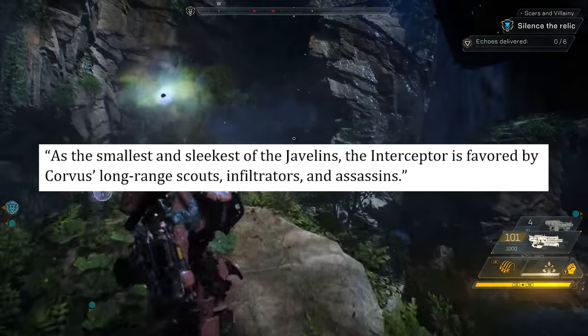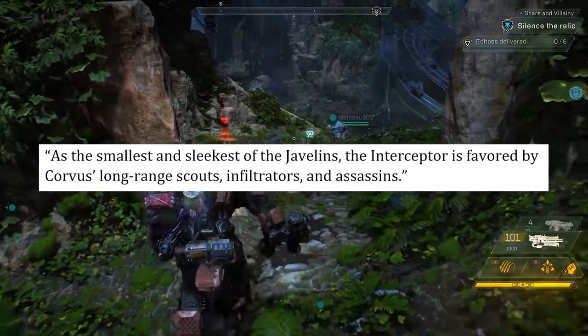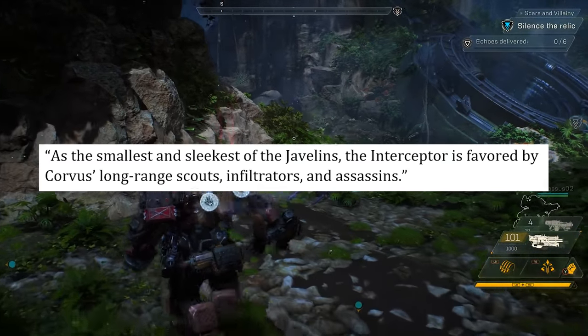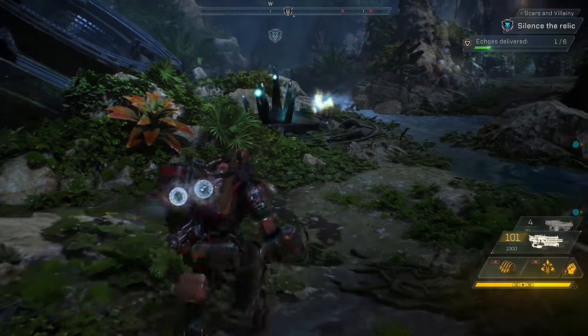This is followed up by a quote from the 'Get to Know the Interceptor' article, also linked in the description: 'As the smallest and the sleekest of the javelins, the Interceptor is favored by Corvus' long-range scouts, infiltrators, and assassins.' This could potentially mean the Interceptor javelin was developed by Corvus to suit the agents' needs — but that isn't confirmed.